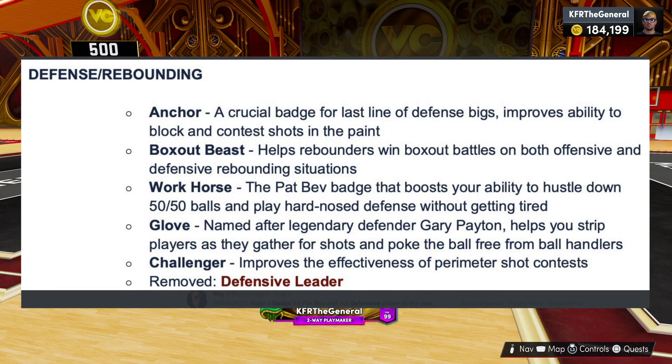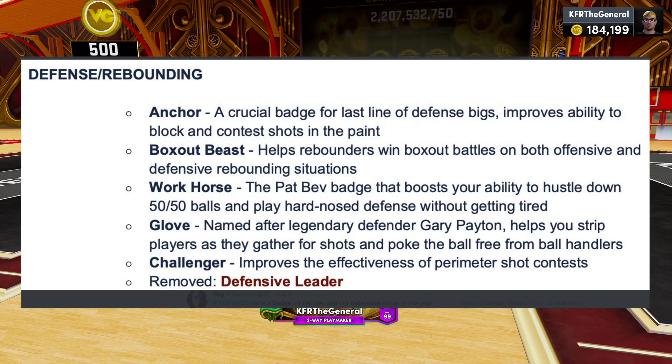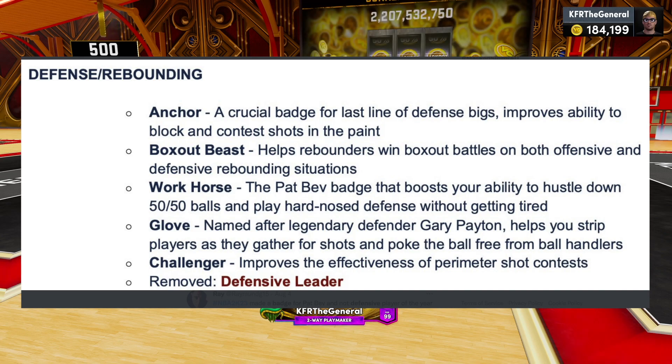Here's the list of the new badges in NBA 2K23 and the removed ones. First of all, we'll go down to the bottom and start with the removed: Defensive Leader is gone. That was the one that used to give you plus four to your whole team on offense and defense if it was on. Now at the top, we've got a crucial badge: Last Line of Defense for Bigs.